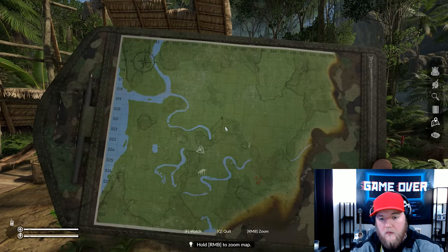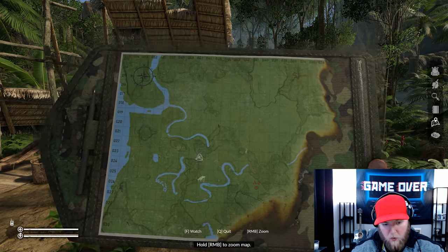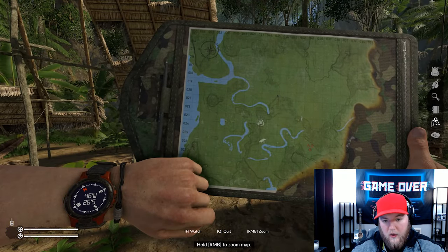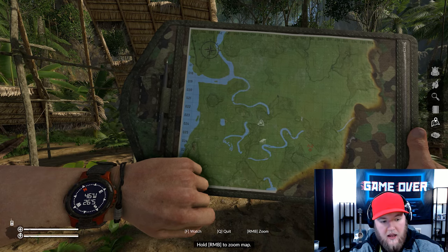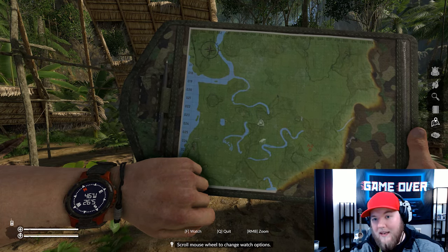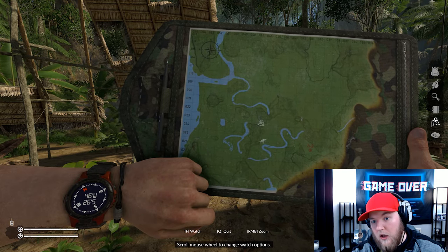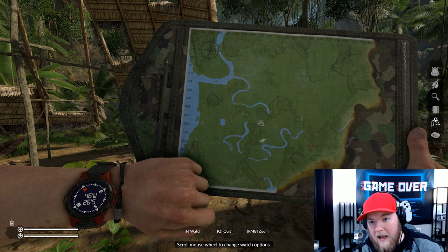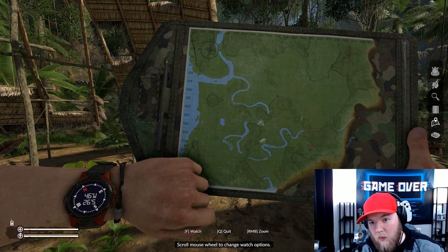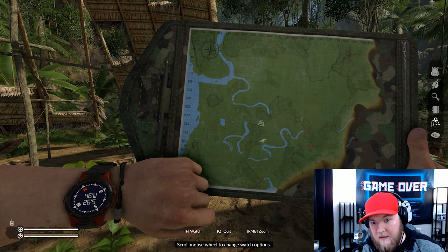Let's pull out the map and take a look. Pulling out the watch, you can see we are at 46 West, 26 South. Where we need to get to is 44 West and 17 South — that's where we're heading, right up in that corner, around where 44, 17 and 44, 16 meet.